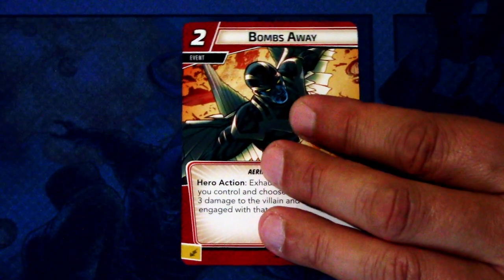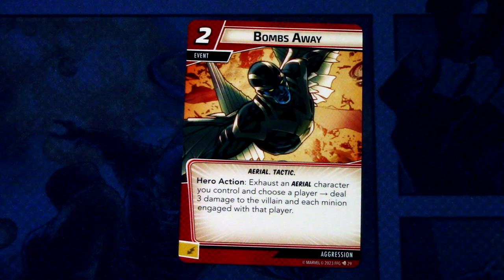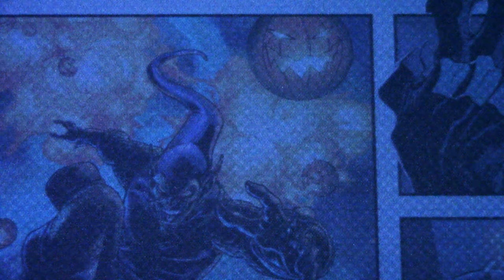Next let's look at the new other aspect cards. First, the aggression card: Bombs Away — three copies. It's a two cost event, aerial and tactical trait. Hero action: exhaust an aerial character you control and choose a player — deal three damage to the villain and each minion engaged with that player. It can be committed as an energy resource. This seems like a really good multiplayer card for nuking enemies engaging your co-players.